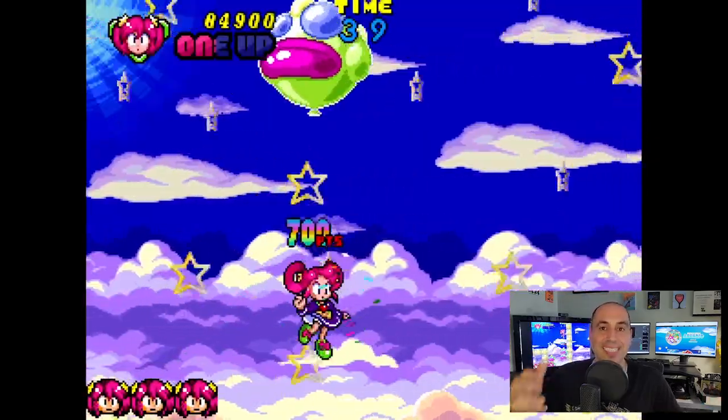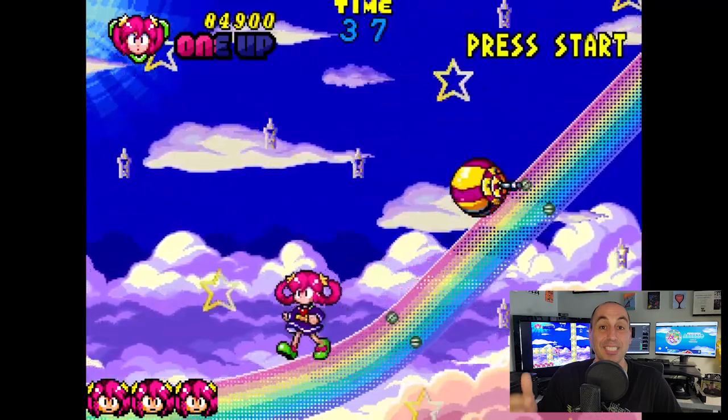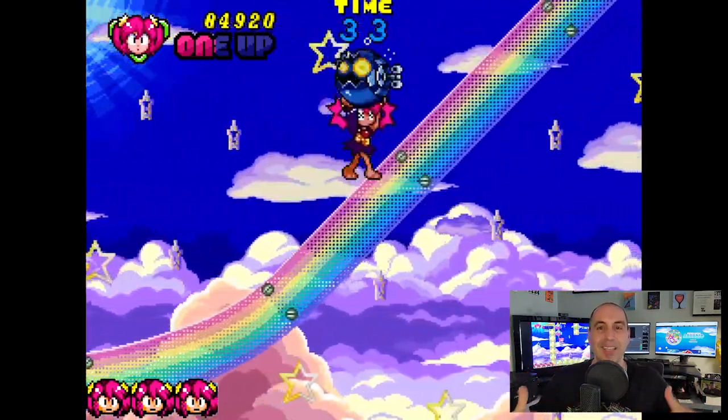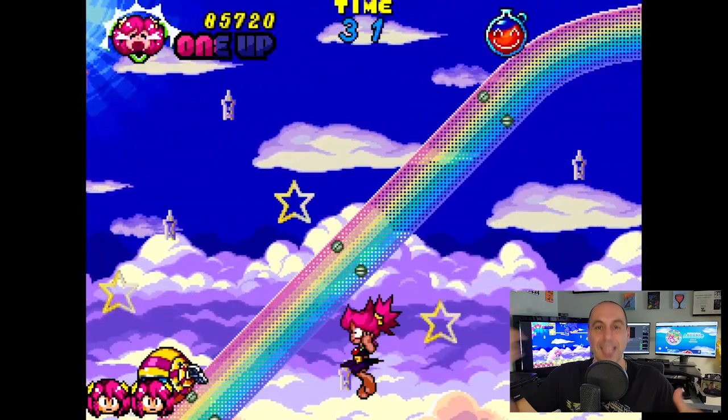Another cool thing about this game is the two-hit-point life mechanic, which is a nod to Ghosts and Goblins. Every time you get hit, your clothes go into tatters — a neat little nod to games of yesteryear.